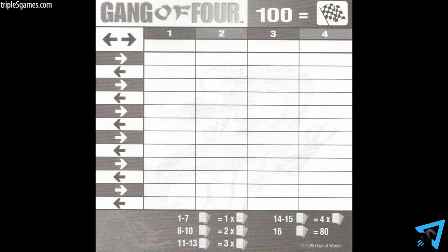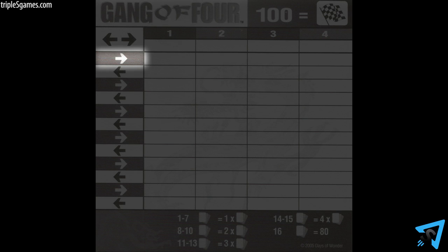The direction of play in Gang of Four changes after each hand. The play of the hand is counterclockwise in the opening hand, then alternates between clockwise and counterclockwise for each successive hand as indicated on the score pad. This ensures that no player is forced to constantly play after the strongest or weakest player.